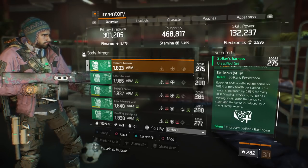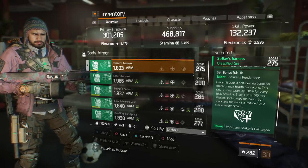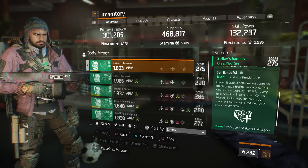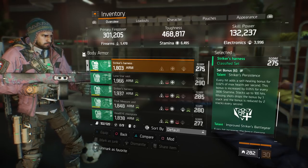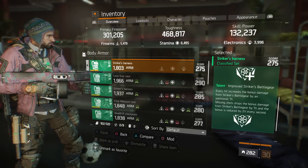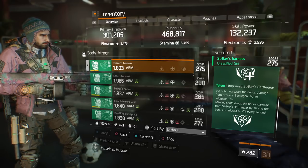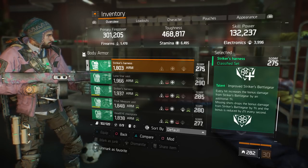Set bonus 6 — every hit adds a self-healing bonus of 0.02% of max health per second, increased by 0.05% for every 3,000 stamina, stacking up to 100 hits. Missing shots drop the bonus by 1 stack, and the bonus is reduced by 2 stacks every second. That's how you get great survivability. If you want to maximize this talent, stack 9,000 stamina and drop your electronics. The 6th talent also improves the Striker battle gear (your 4th talent) — every hit increases the bonus damage by an additional 1%, and missing shots drop it by 1%.